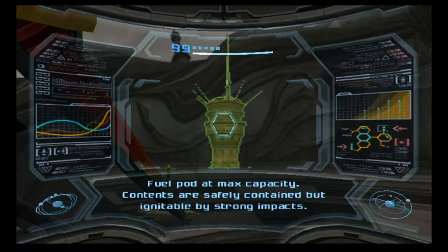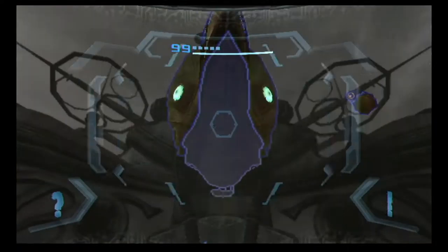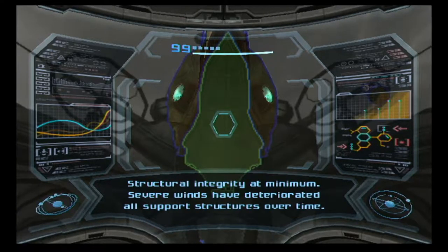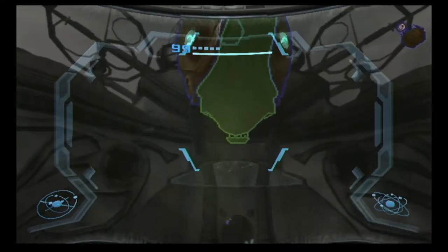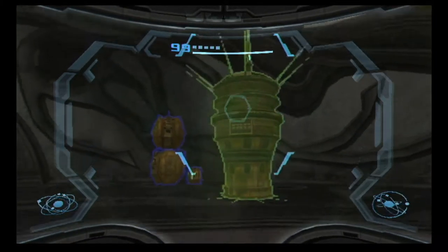Fuel pod maxed capacities — contents are safe to contain but ignitable by strong impacts. Structural integrity at minimum; severe winds have deteriorated all support structures over time. Well, that thing's gone.